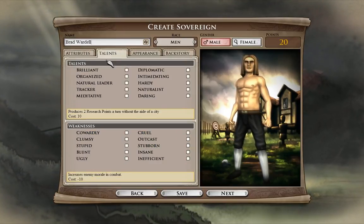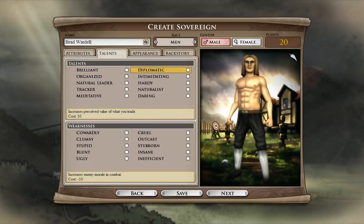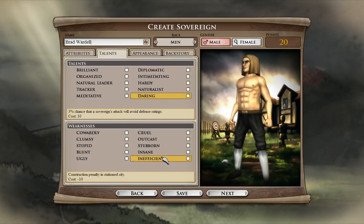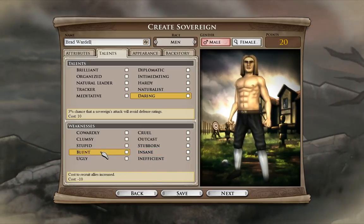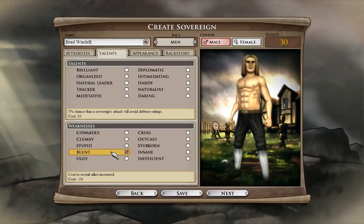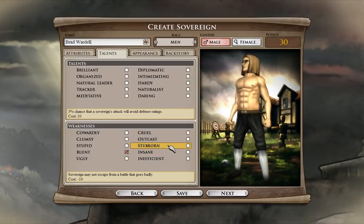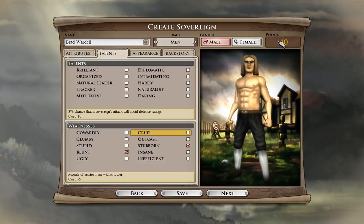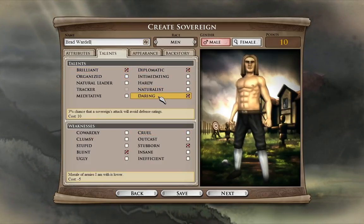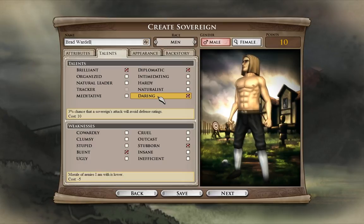Talents — this part's really cool. You've got talents, each of which has a point cost, and that'll pull from your pool of points in the upper right. We've got 20 points left to deal with. But if you choose to take a weakness, you can gain some of those points back. So we're going to say Mr. Wardell is blunt because he says it like it is, and that doesn't make him popular with everybody — but we get 10 points back. And we're going to say he holds his ground; he's stubborn. So now we have 40 points instead of 20. On the talent side, we're going to say he's brilliant, diplomatic, and daring — because he says it like it is, puts himself out there, and keeps the Stardock team going.